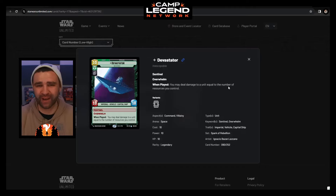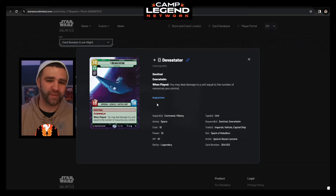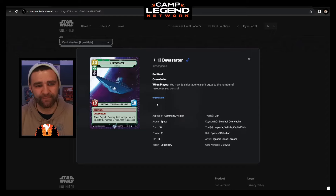Next is The Devastator — an even more expensive card from Villainy and Command. I'll go ahead and put it in hyperspace mode. Although honestly, the hyperspace art isn't all that impressive — there's really nothing hidden by the border, just getting more of the same underside view. It is a 10 resource card, 10 attack, 10 health, Imperial Vehicle and Capital Ship. Getting to 10 resources is not easy. It is a 10/10 with Sentinel, so no one's coming through this easily, and it also has Overwhelm, which is very strong.